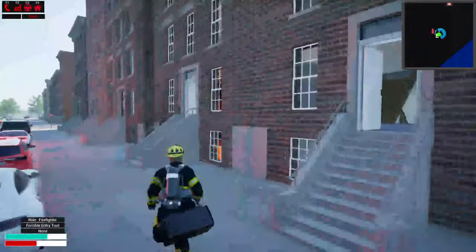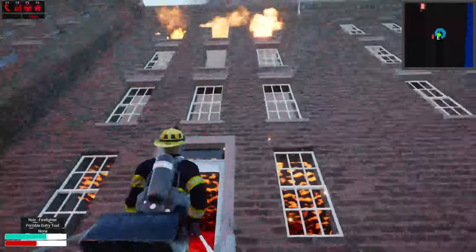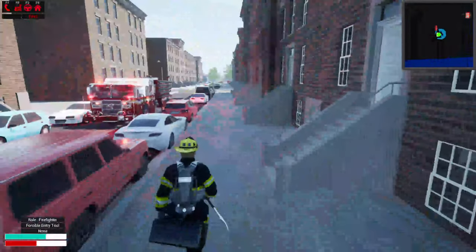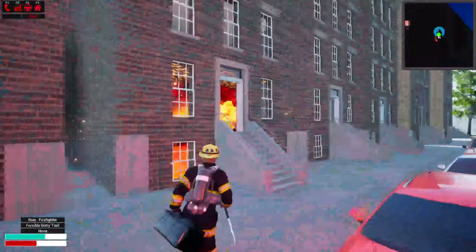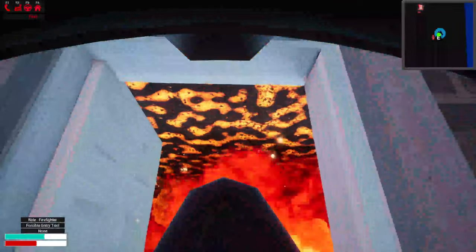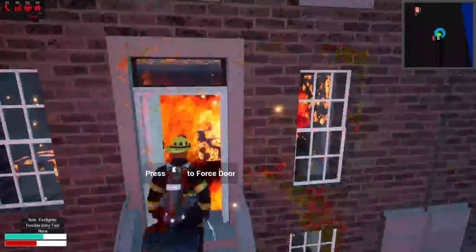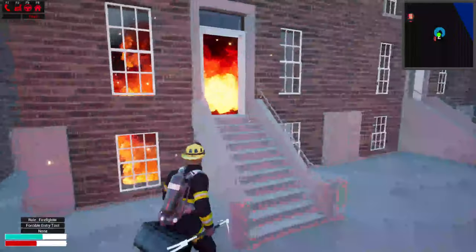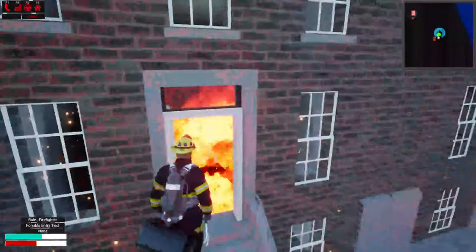As you can see, the floors can burn away, the stairs can actually burn away, and the fire continuously spreads — I think it's the roof line. I added new ember effects when the floors and stuff are on fire. Oh, there's the sofa — it's finally on fire. The sofa and the TV just finally burned away.